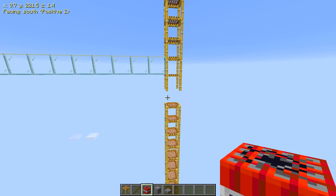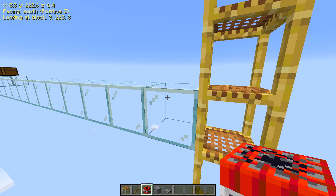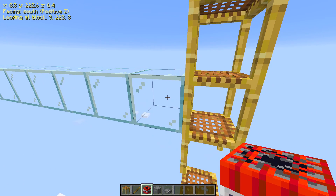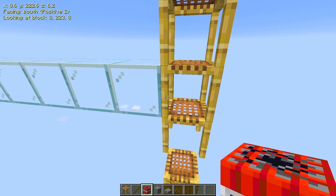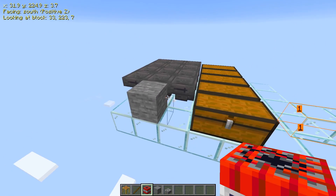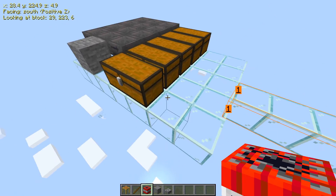When you are pillaring up, just be sure to mob-proof all of this stuff because you don't want ghasts spawning. Glass is going to be good, or if you use cobblestone use half slabs, or if you use a full block you need to mob-proof it maybe with a button. I've got glass coming out of this block here — this block is at Y 223, coming out directly from the scaffolding. This platform is 19 blocks long, and this is where you will put all your hoppers into your sorting system if you want the gold. If not, just let them drop and you don't need this platform at all.